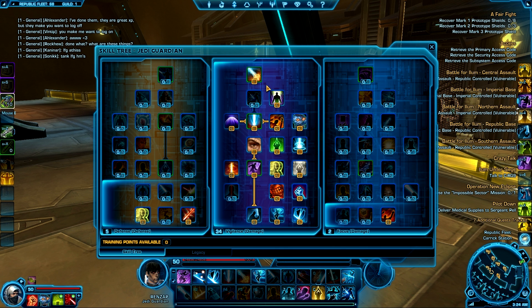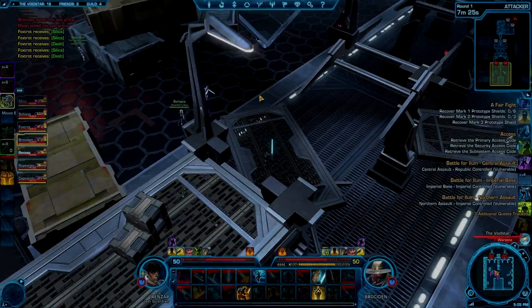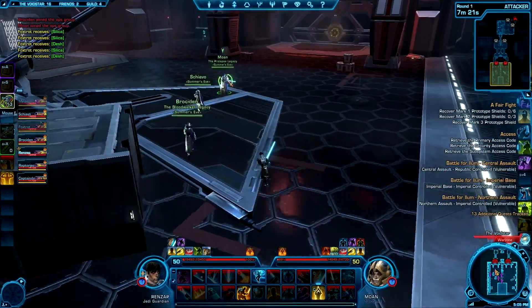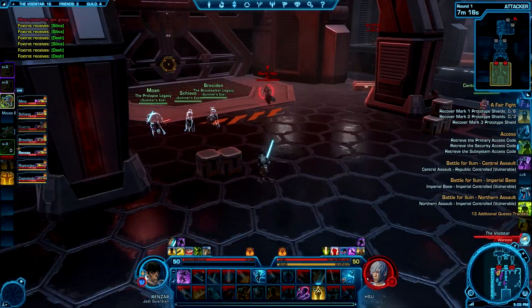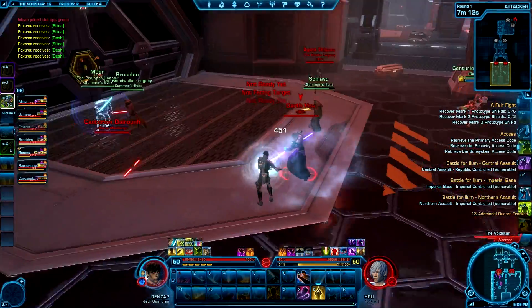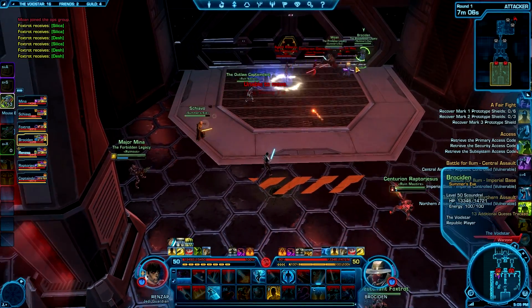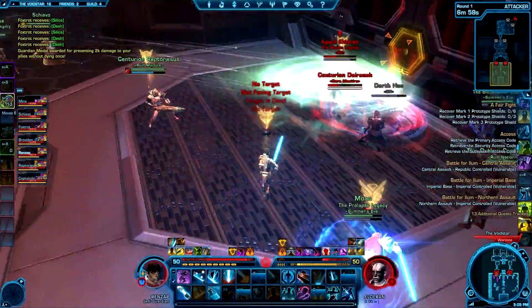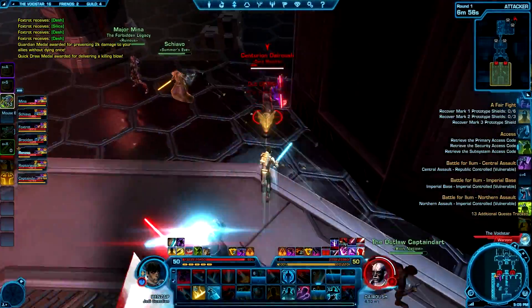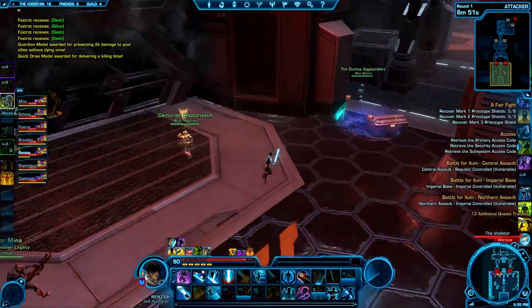I'd like to start in the Soresu form because you can rack up medals really quickly. I'm gonna go guard this Sentinel right here and see what we can do. No one's attacking me at first, so after that I use my AoE protection and I'm just using all my bleeds. Got two medals right off the bat doing some protecting.